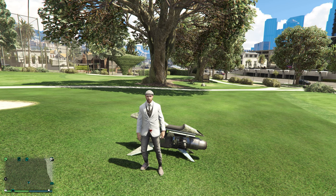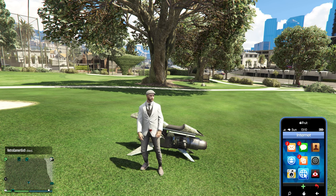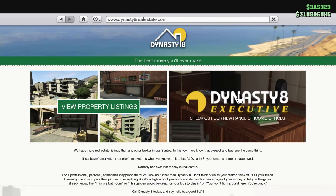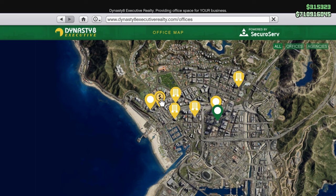The only thing you need is to own a CEO. Most of you who have bought the game recently have the Criminal Starter Pack because it's probably one of the cheapest things out there. If you go to your phone, go over to internet, click on money and services, go down to Dynasty Real Estates, click on Dynasty Executive, and you'll see all of these different buildings.